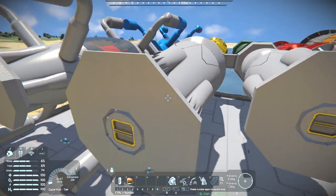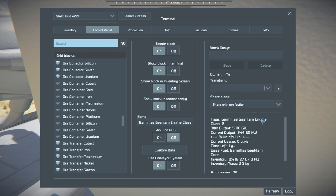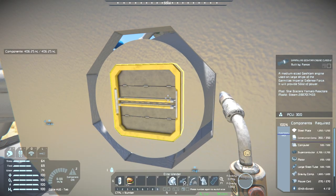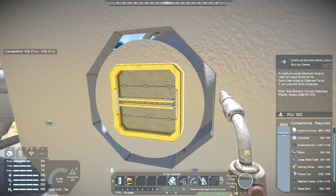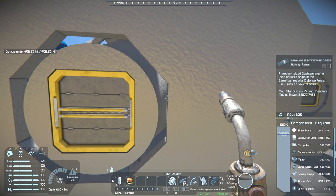How about the next one - the Garmilus Gashtam Engine Class 2. I'll give it some fuel as well. It has a max output of 5 gigawatts, quite a lot there. As far as build requirements: 2,500 steel plates, 700 construction components, 150 metal grids, 2,700 reactor components, 270 power cells, 1,600 gravity components, 500 steel tubes, 200 motors, 2,700 superconductors, and 500 computers. Yeah, a lot of resources - these are expensive. But considering the output, it's pretty damn good.